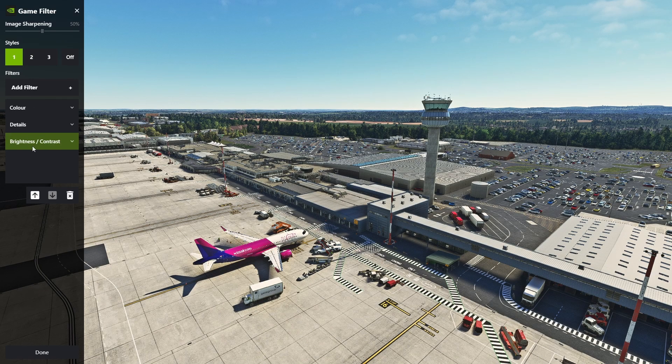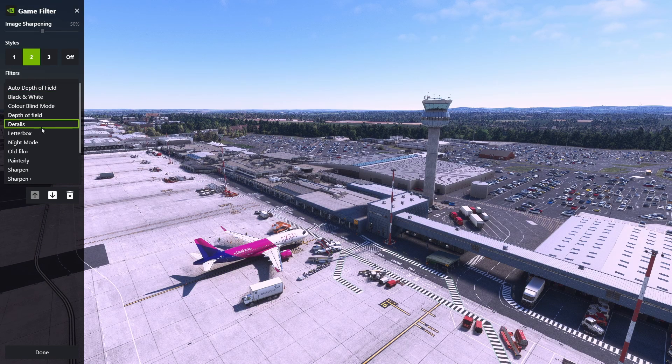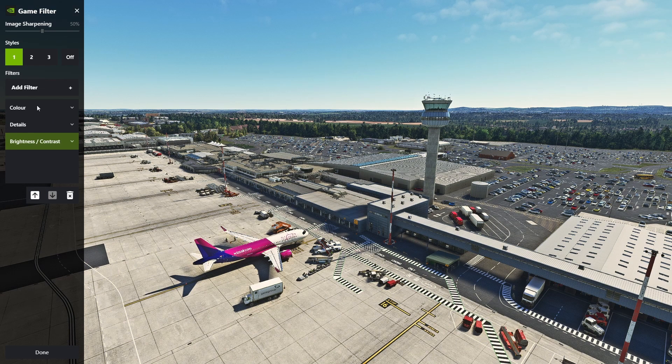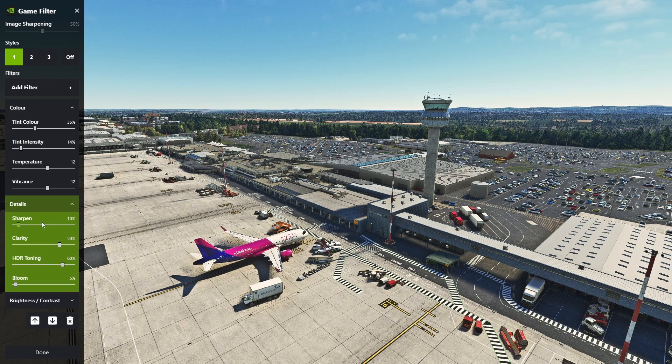So we've got Color, Details, and Brightness/Contrast. Add those filters and you can drop them down. Going back to my original preset, here are the settings I have. For Color: tint color is 36, tint intensity is 14, temperature 12, vibrance 12. For Details: sharpen 10, clarity 50, HDR toning is 60, and bloom is 5.